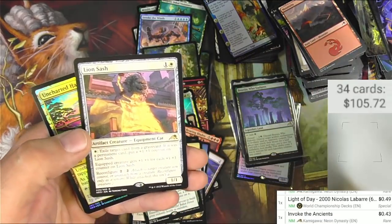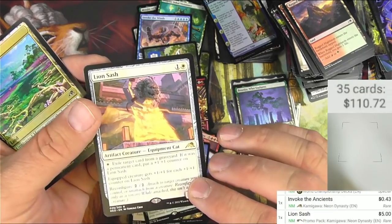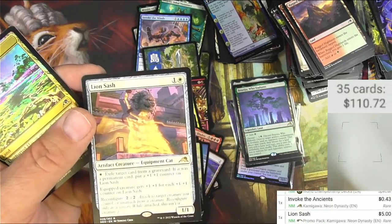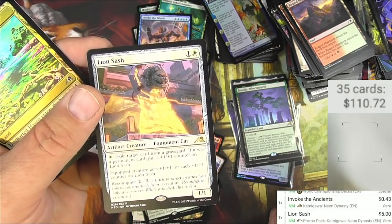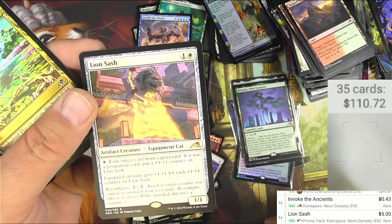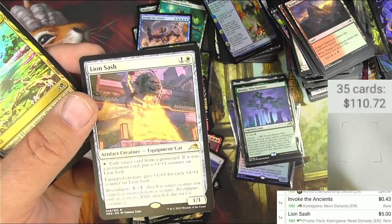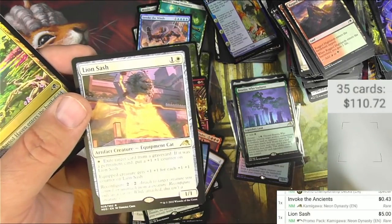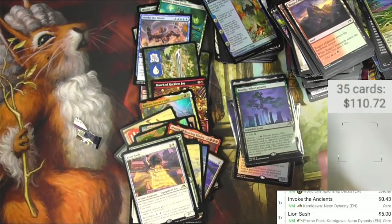Lion Sash and an Uncharted Haven — five bucks for Lion Sash. It's a rare equipment cat; you can pay white to exile a target card from a graveyard. If it was a permanent card, put a +1/+1 counter on Lion Sash; it gets +1/+1 for each counter on it. It's a scavenging effect in white that you use as equipment but it's a cat. I like it.